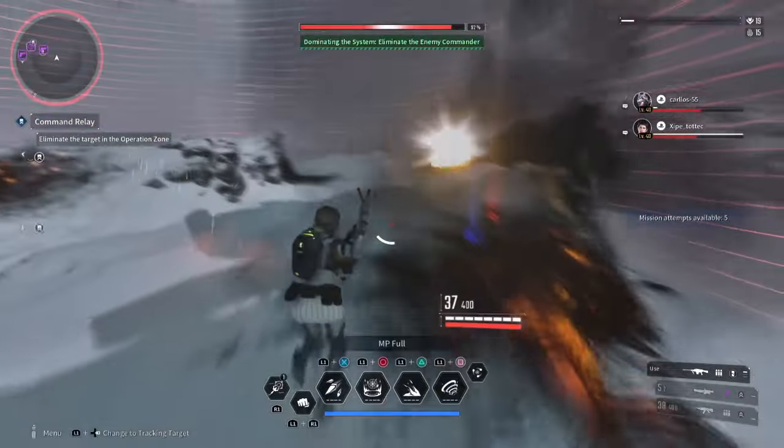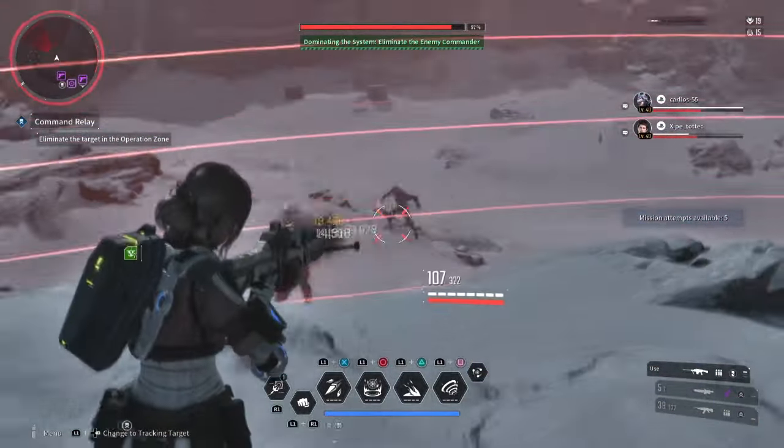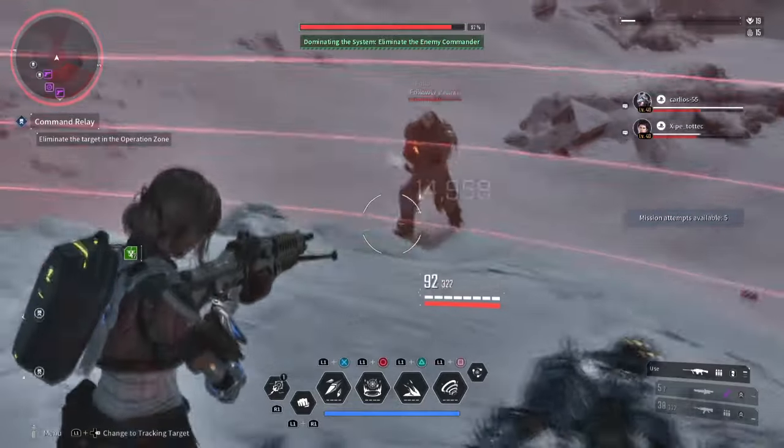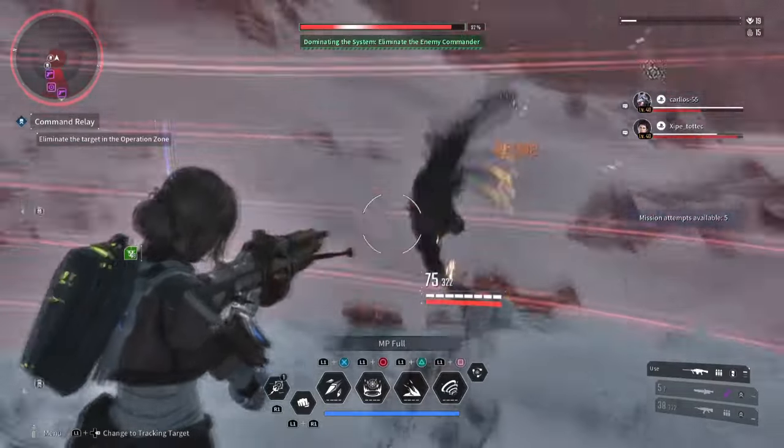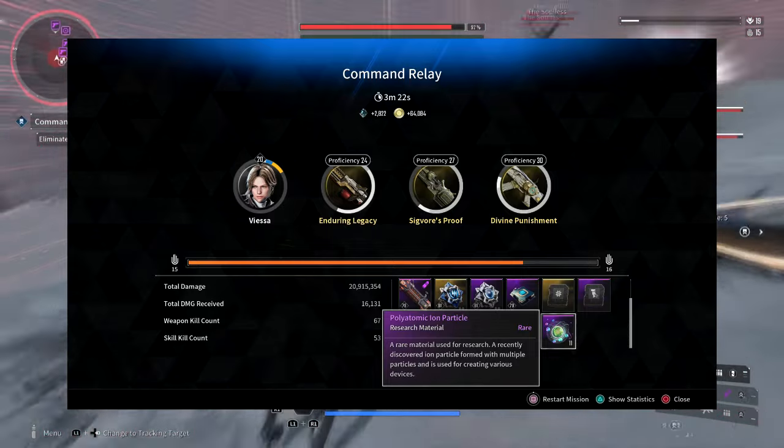Having someone like Bunny, Luna or Valby with max AoE will help you speed through this area quickly, but any descendant is fine to use here. I got roughly about 11 to 13 plus of the material to drop, but this may vary with most players.